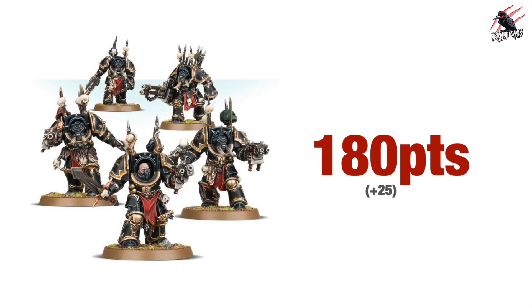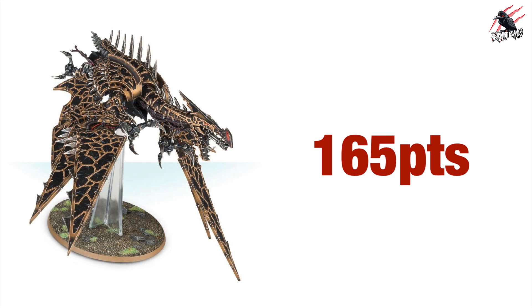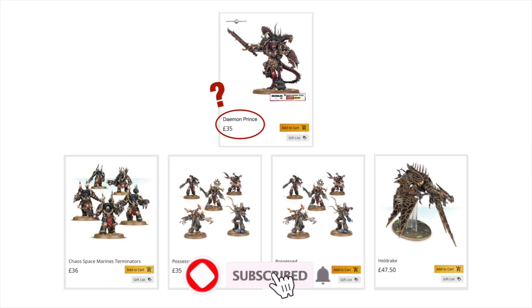There are also 5 Chaos Terminators at 180 points plus 25 for extras, and rounding out this awesome box set is a Hell Drake at 165 points. I love that they've included the Hell Drake — it makes the box really interesting — and as we'll see with the combination builds later on, these boxes and combat patrols work really well together.